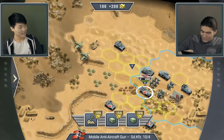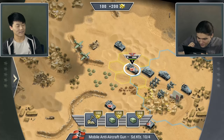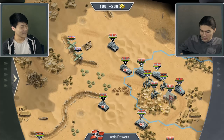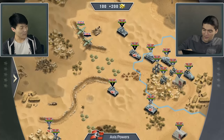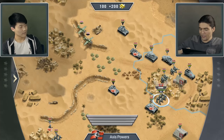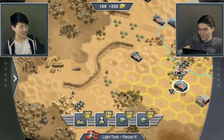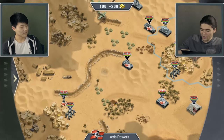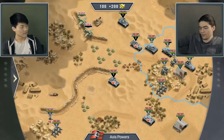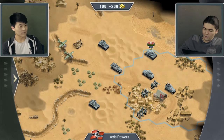We did so much design effort with those trenches and then we just didn't use them. The trenches were hard to implement at the beginning because we had the idea: maybe you can build your trenches. But what if you just build trenches around your depot and it doesn't get captured anymore? So we had to put specific spots on the map where you could build them. It became complicated and we scrapped the idea of buildable trenches.